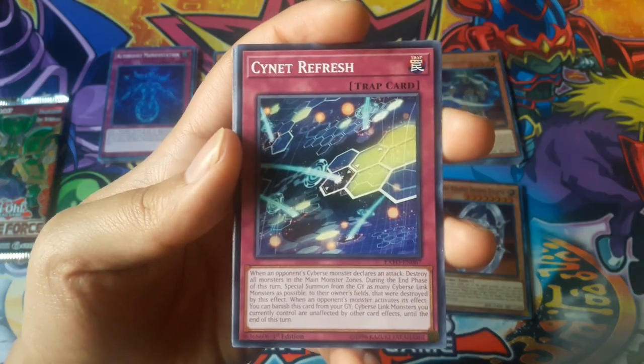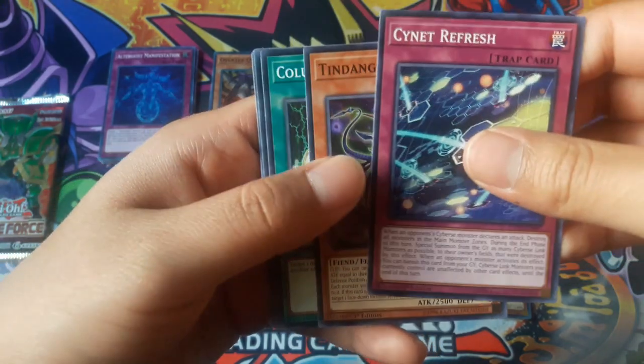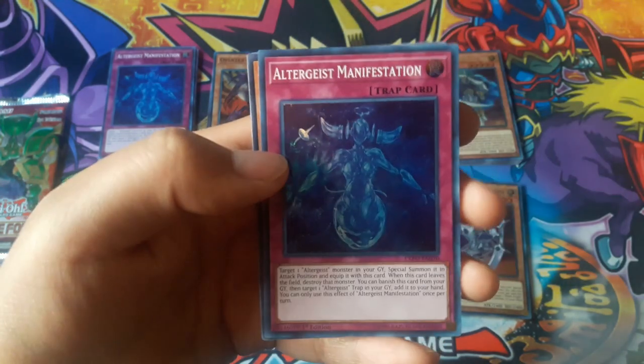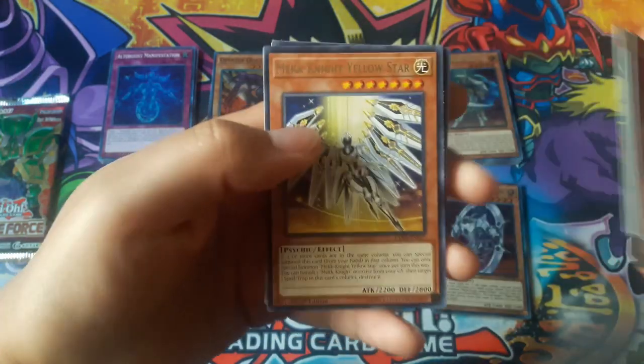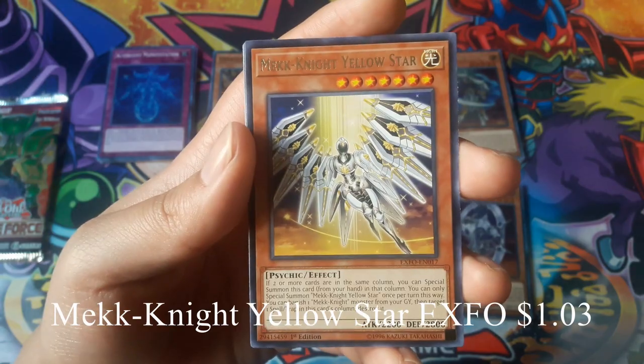Sign it Refresh. Altergeist Manifestation for a super rare. And Mech Knight Yellow Star for a rare.